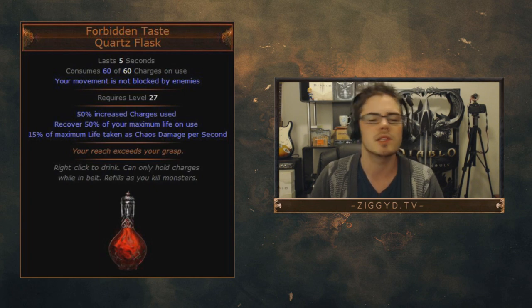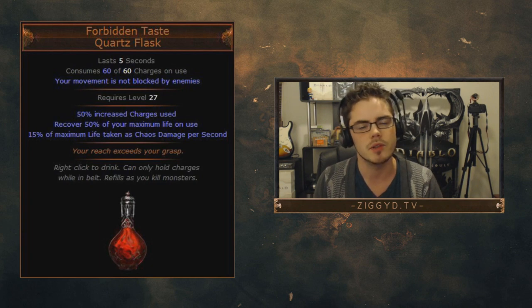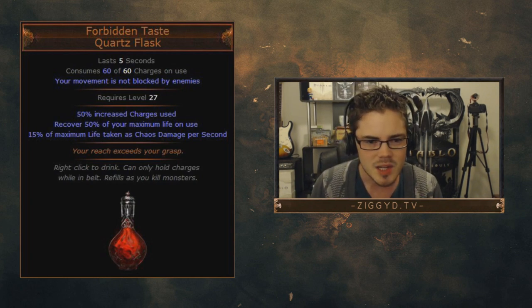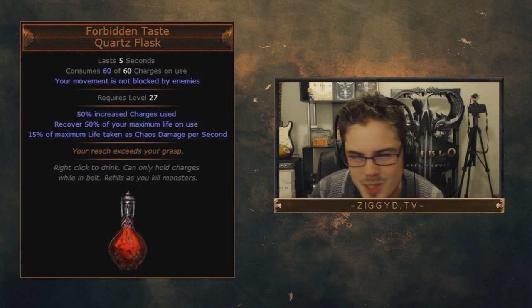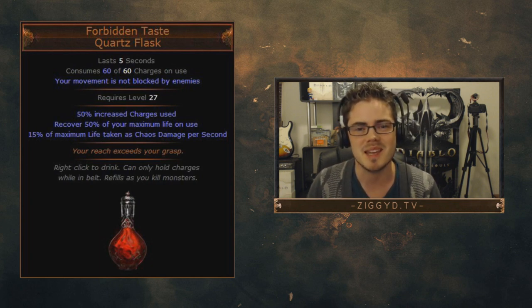It has 50% increased charge uses, so it uses 60 of 60 charges — you can use it once before you need to recharge it. It's a panic button flask; you shouldn't be using it all the time. You should only be using it when things are about to kill you. On top of that, it recovers 50% of your maximum life on use. If you have 5,000 life, that's 2,500 life instant heal right there — that's a big heal.